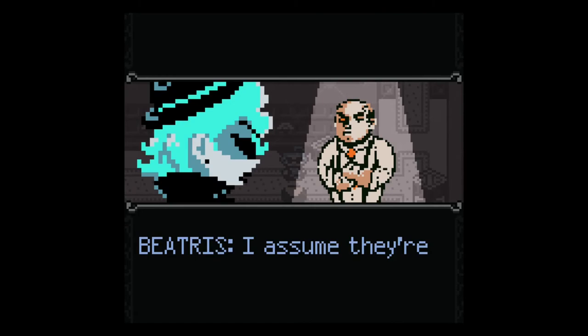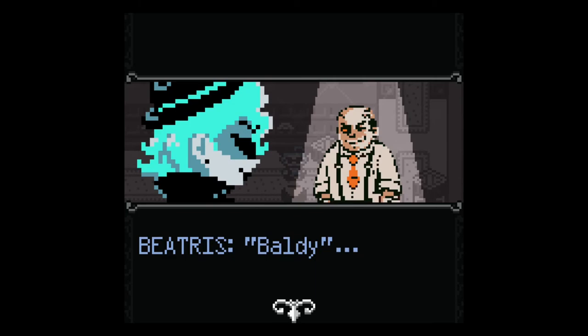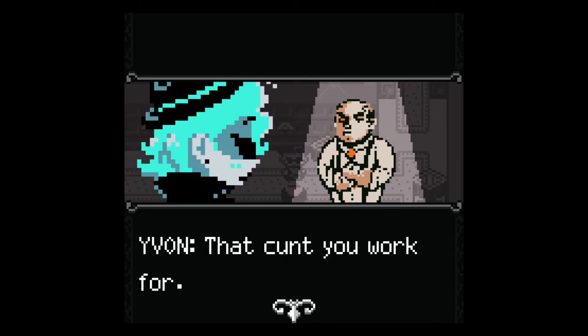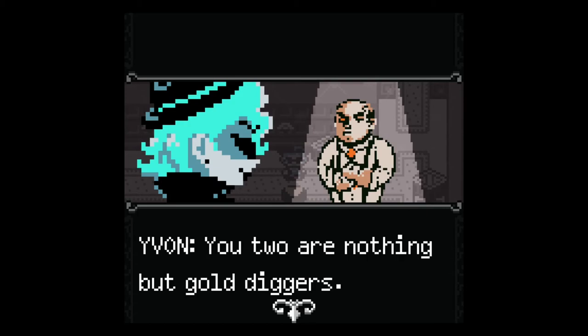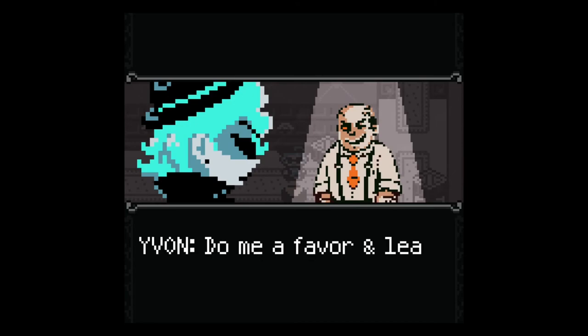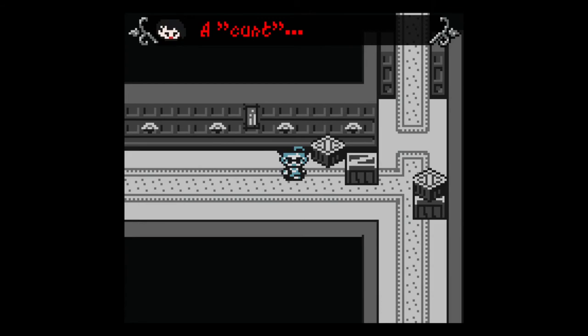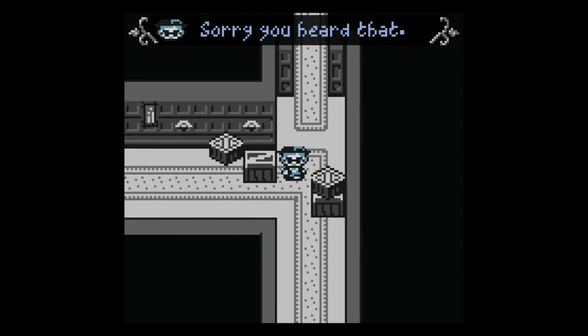Yvonne explodes: 'You little — how dare you! Evan was my brother — for all I know she did it!' He accuses the wife: 'You two are nothing but gold diggers!' He tells me to leave his family alone, especially his boy. He calls me a very rude name. I remark: 'That's a funny insult — you freaking boob.'